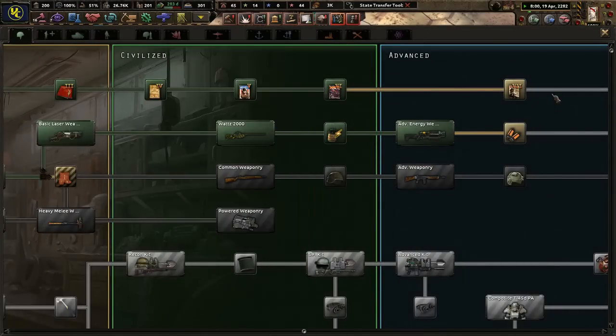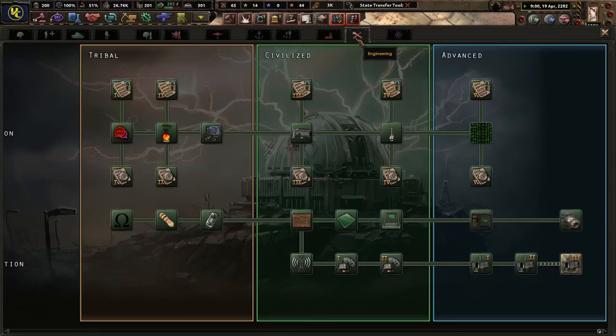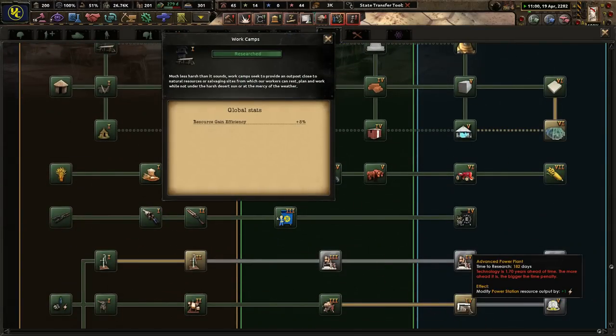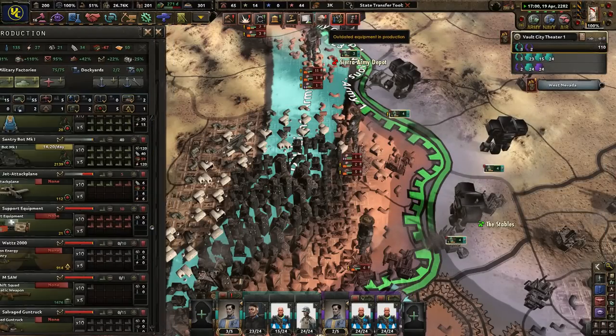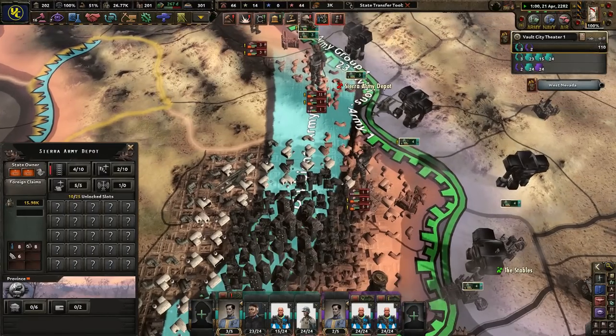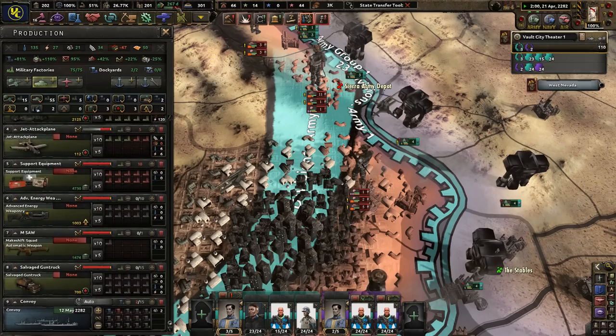Advanced energy weapons is good. Anything for engineering? We're pretty much done with engineering. Let's do that — let's get more power stations because we can. Guns would be nice. Petro Chico. Anything else? No — cool.